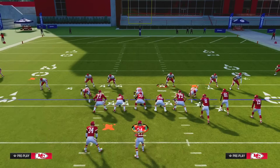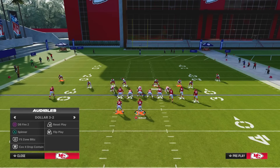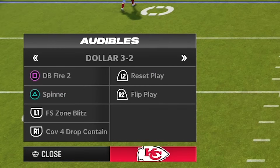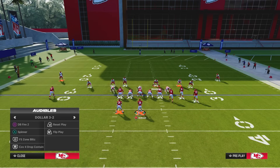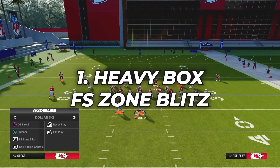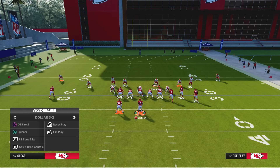To run this defense, we're going to be utilizing audibles. We're never going to run Double Safety Go on its own - we're going to audible to one of four plays: DB Fire 2, Spinner, FS Zone Blitz, or Cover 4 Drop Contain. The first thing I'm going to break down is FS Zone Blitz because it's by far the best play in this formation, but you definitely need to know the other ones to beat good opponents.